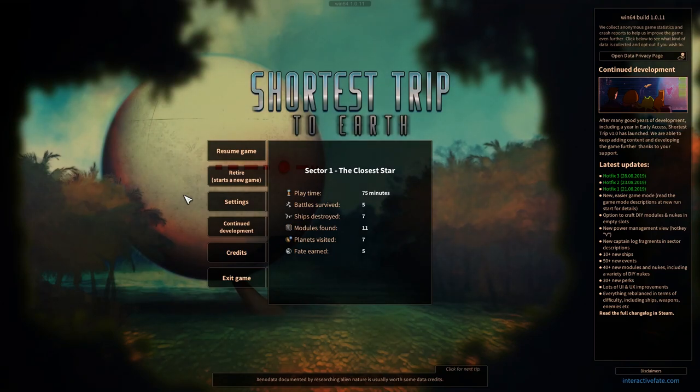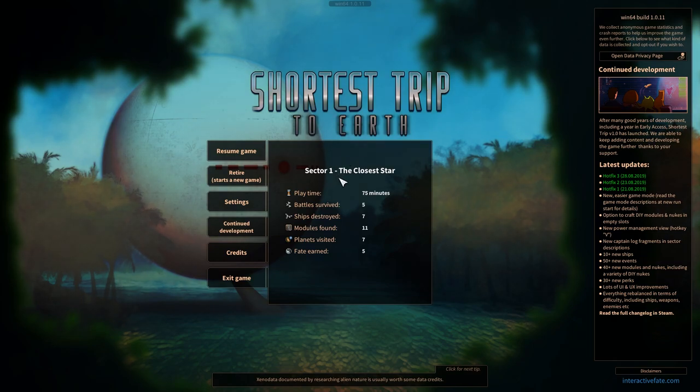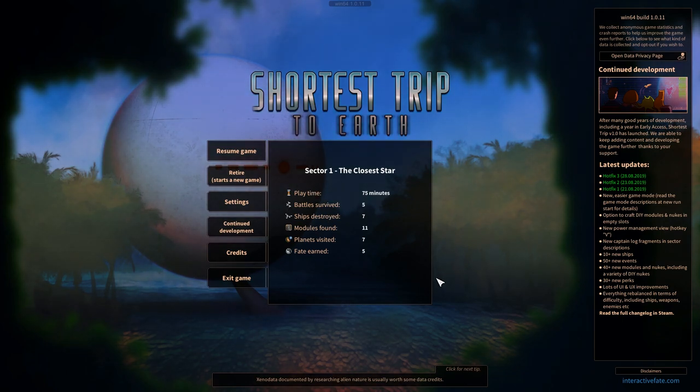Hello everyone, Timer here, and welcome. Today we are going to be taking a look at a game called Shortest Trip to Earth. It is a roguelike spaceship simulator where you're basically dropped into space — the story is you get flung out into the randomness of space, you are lost, and you need to get yourself back to Earth. You go through various random sectors and systems, with exploration, combat, and simulating your ship and crew.